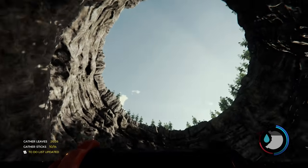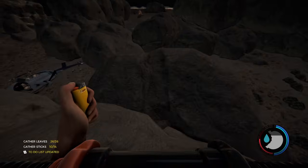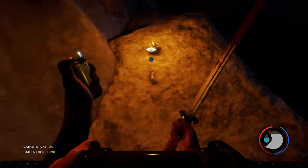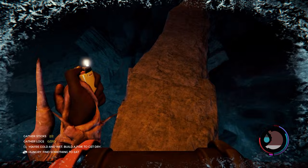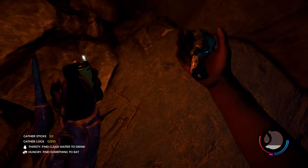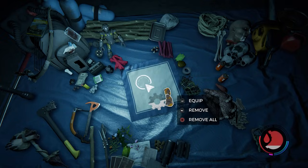I mistakenly thought the Sinkhole Cave was the final end-game cave, so we decided to grab all other trophies first. We then backtracked to collect the remaining pieces of Timmy's toy — we missed two in Cave 7, one at the entrance and one on a thin ledge deeper in. The final toy piece was all the way back at Cave 5, where you pick up the Rebreather. After making the long journey back, we grabbed the final piece and earned the trophy Good Father.